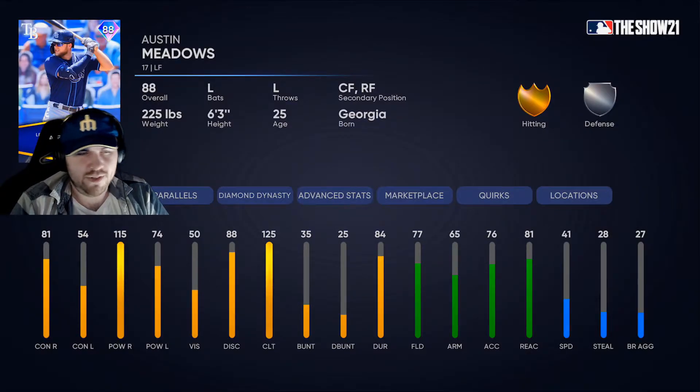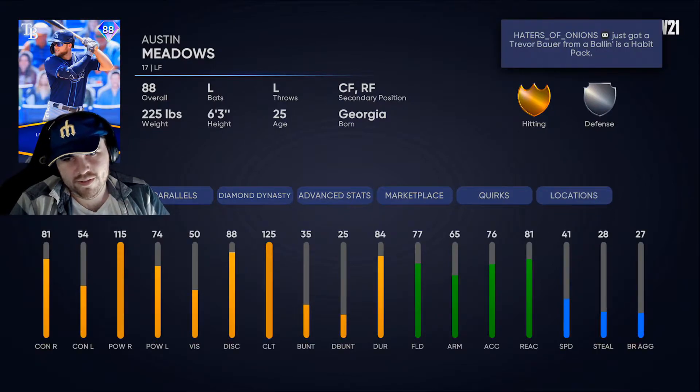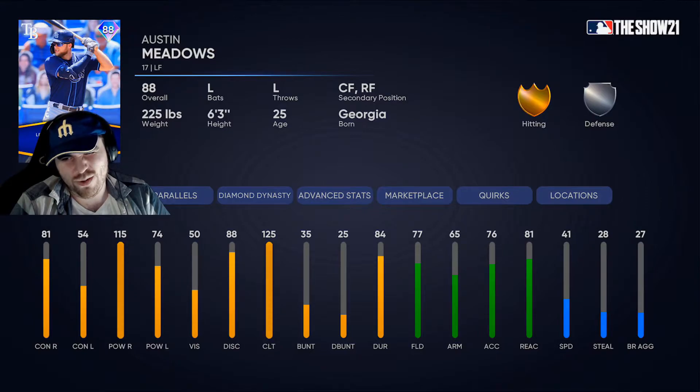This Austin Meadows card — not a bad little bench bat to kill righties. His contact's not great, but if you're a budget lower-money-spent player and you need a bench bat that can come in and hit some power versus righties, you can do a lot worse than this. Speed isn't that great, probably wouldn't want to play him in the field, but again not bad. He resembles Jesse Winker's live series card — he's got a specific role and he's pretty good at it.